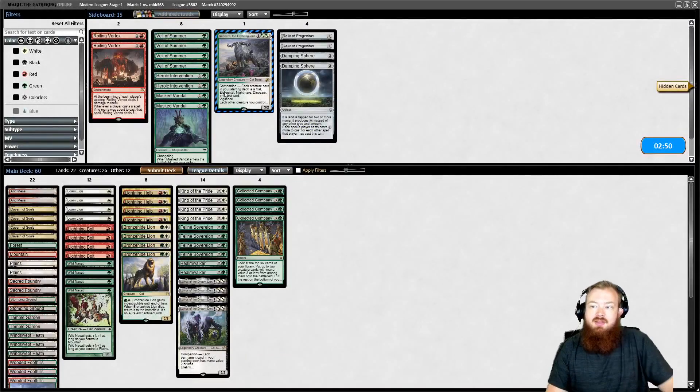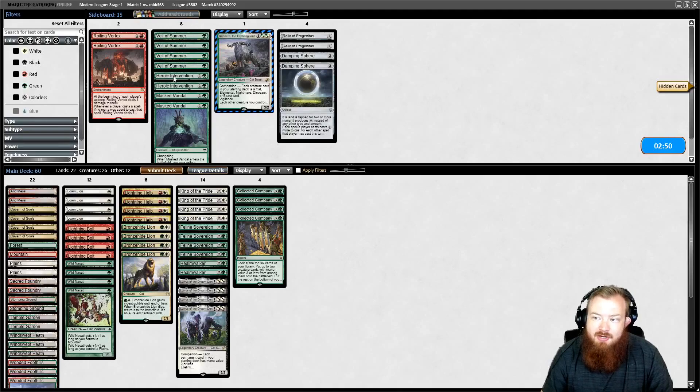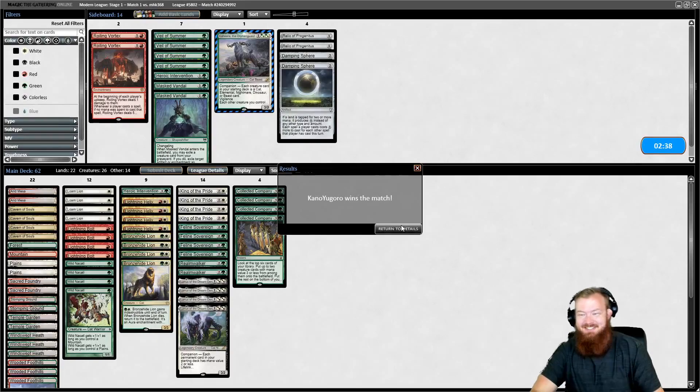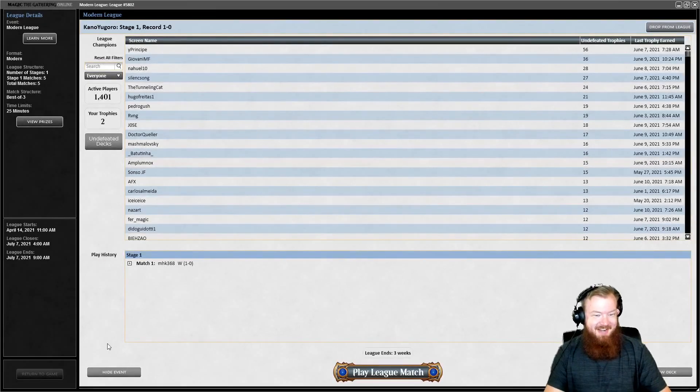Out of the sideboard, I've got the feeling we're going to want Heroic Intervention — but they scoop the match! They can't beat Mono-Caverns the deck. We got them! See you guys in round two!